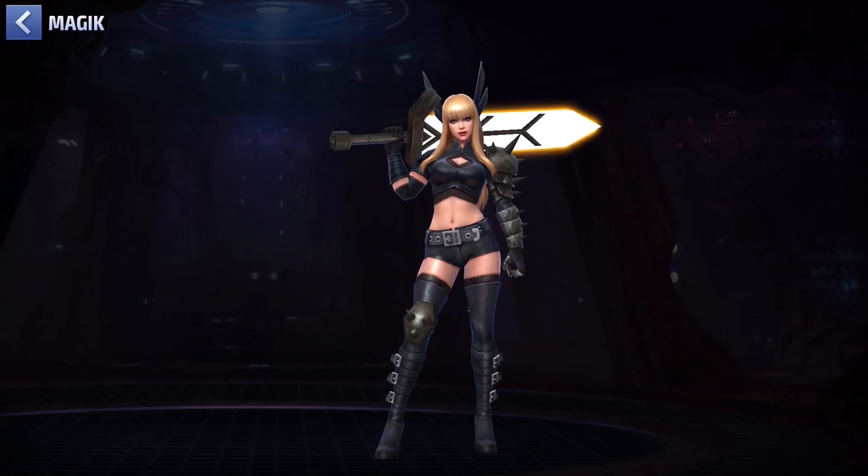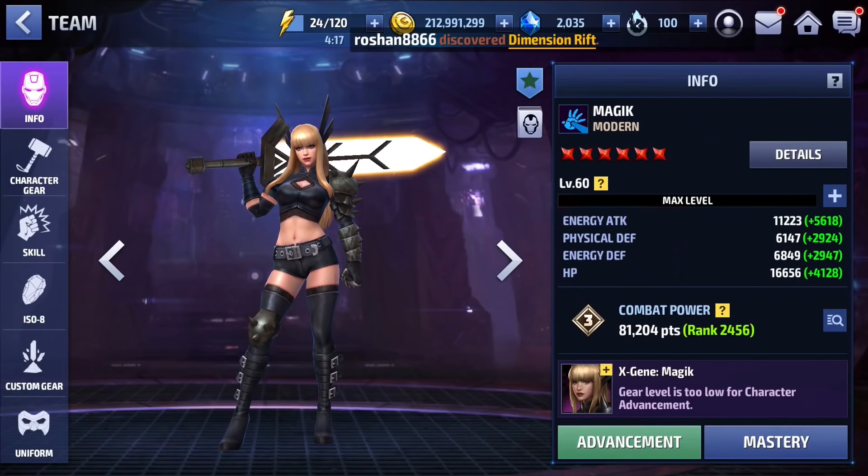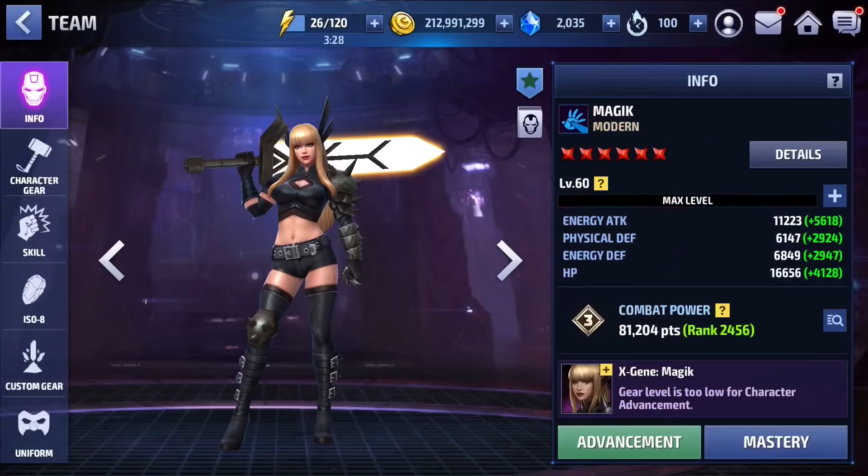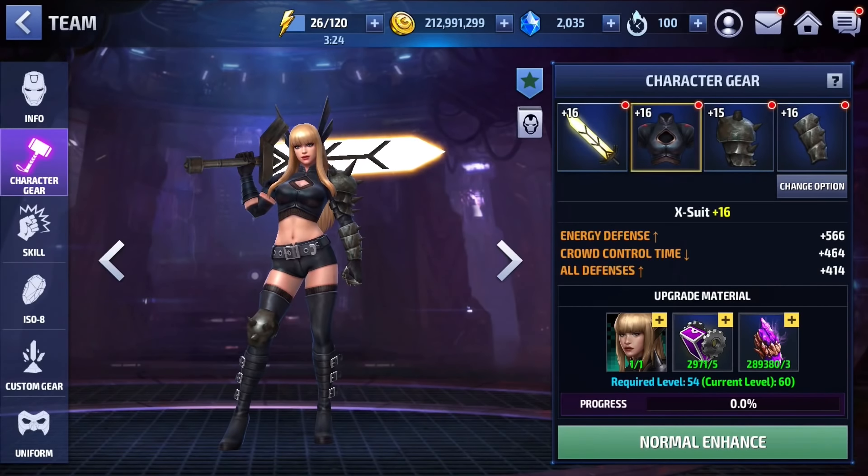If you catch characters like Cable outside of their iframes, it's pretty much over for them — and the same thing goes for Magic. Since she's not a tier two native, she obviously doesn't have that high defense that Cable has, but she does have some healing in her kit — a pretty reliable heal at that, which we'll talk about a bit later. Now I want to show you guys how I currently have her set up. As for her details: right now I have 116 attack speed, 61 critical rate, 146 critical damage, 42 ignore defense, and 49 reduced cooldown duration. The crit damage is pretty low, but everything else is in a decent place. As for her gears, I have three of them currently at rank 16 and the third one at rank 15.